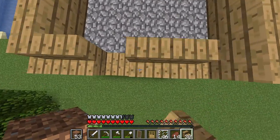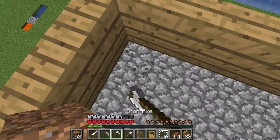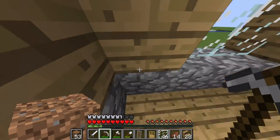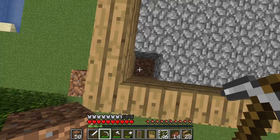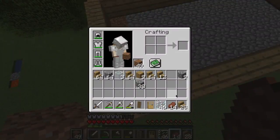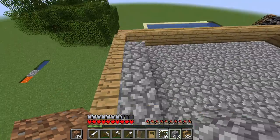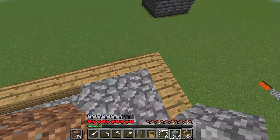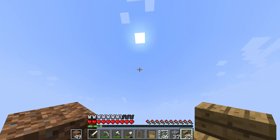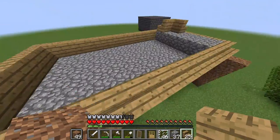You basically just repeat and keep doing this. You can also make a little hole and put a ladder up there — that's where the attic would be. But if you don't want an attic, you can just keep placing like this until it gets to the top and there's no more space for stairs.